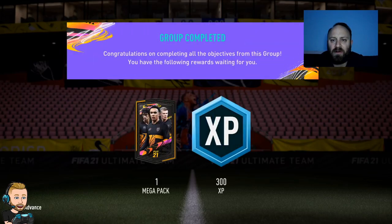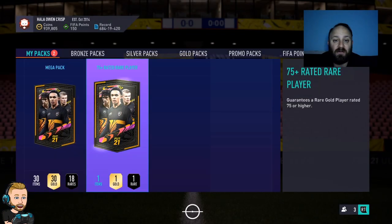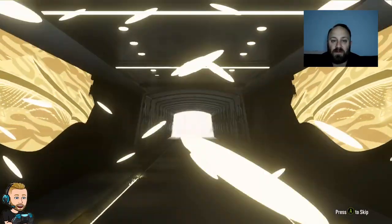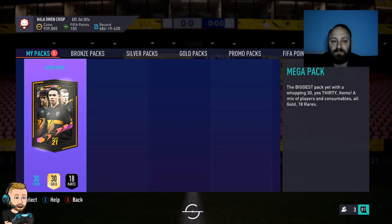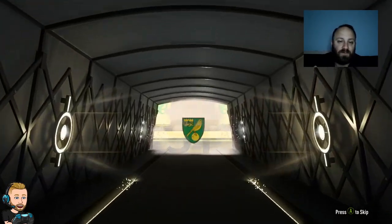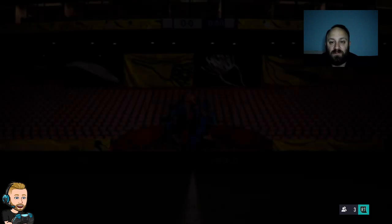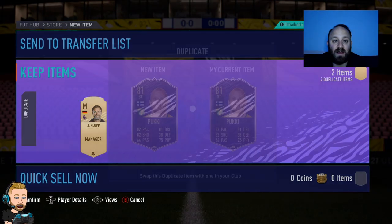We've gone and completed group challenge number three — get another mega pack. Let's see if we can get something huge. We'll start with that 75 red rare player pack. I've been lucky with a few of these getting 84s and 85s. I'm going to go for Lazari and Castania for the picks. Here's the mega pack — we do not get a walk out, looks like a team of the week. It's Spooky, not tradeable. But underneath — we're getting Edison Cavani at Serbia! That's actually a really good mega pack. Send it to the club.